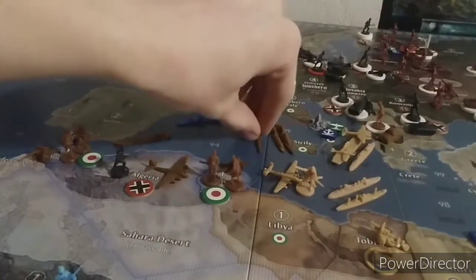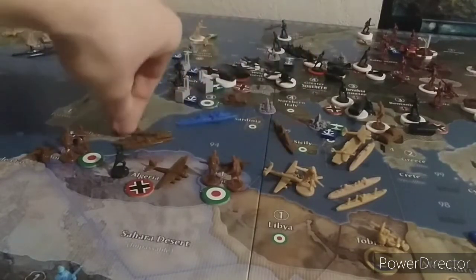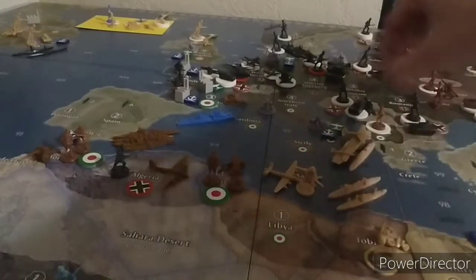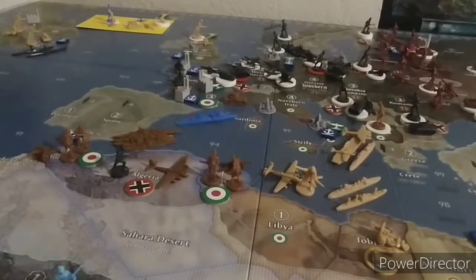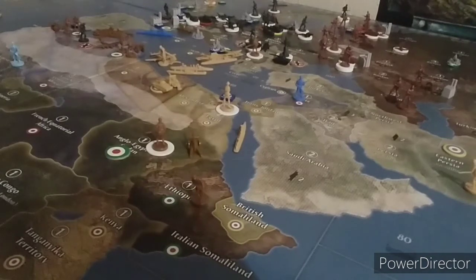The submarine, destroyer, and cruiser from C-Zone 95 will also be going down to 92. The tank from Albania is going 1, 2 into northern Italy. And lastly, the infantry from Italian Samoa is going to move up to Ethiopia.